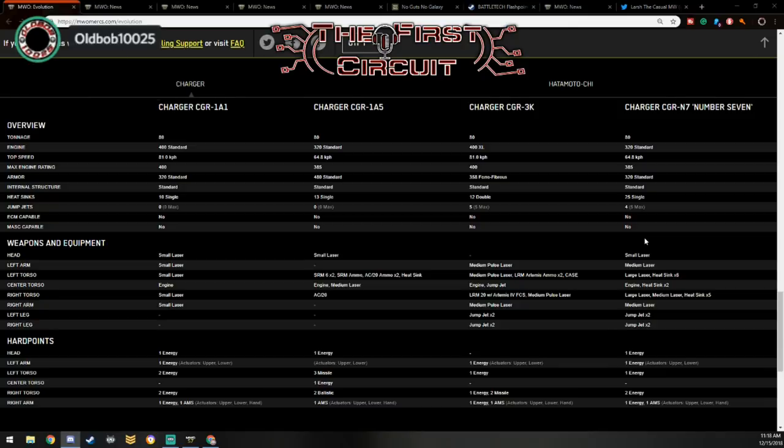The Charger 1A5 has 480 standard armor compared to the other ones that have about 320, and the 3K has 358. It goes a lot slower — the same speed as the number 7 hero mech. But you can spread out different loadout types. I plan to use that one a little bit more later on once the event's gone.